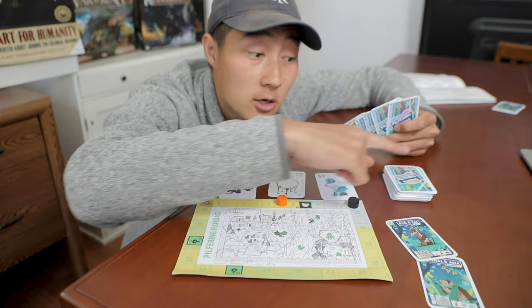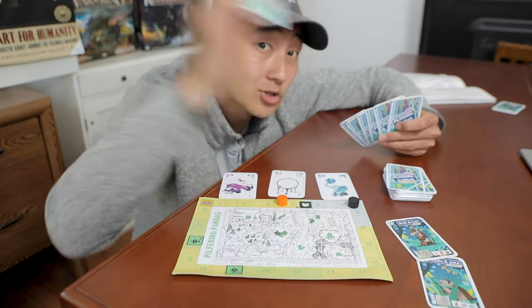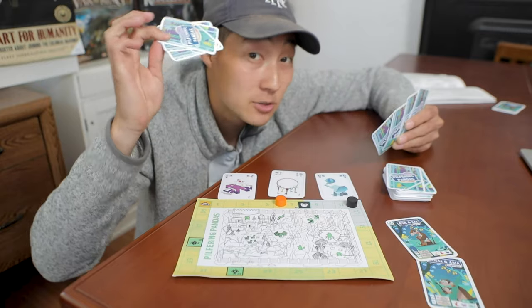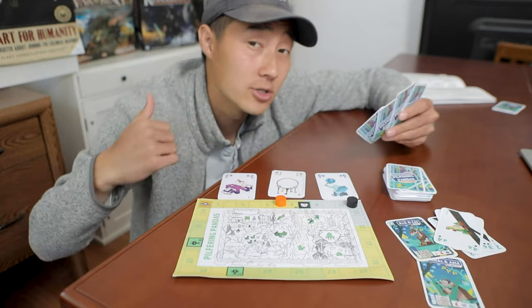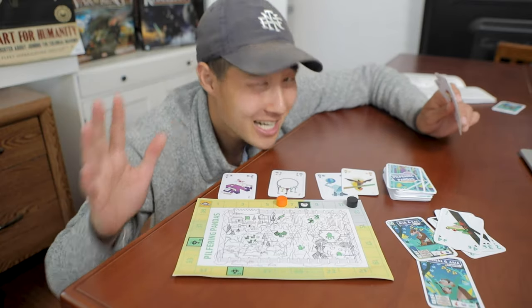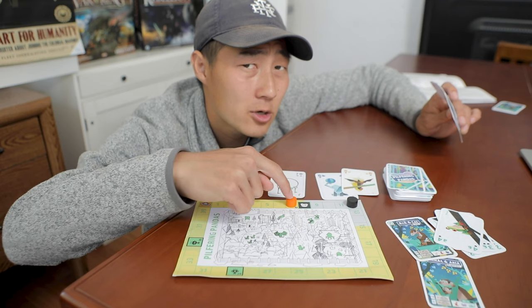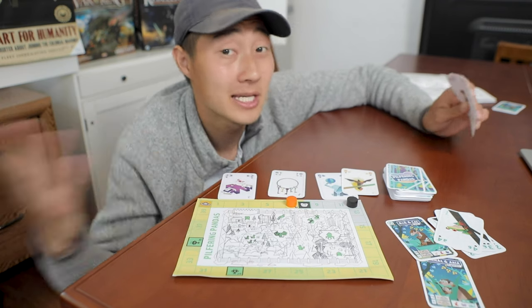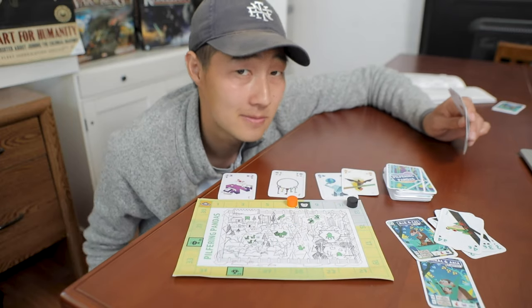On your turn, you will draw a card from the deck or from this communal hand called the hideout. Then you can play as many cards as you want, and then discard a card to the hideout to end your turn. But you gotta hurry, because after everyone's turn, the zookeeper gets one step closer to catching us pandas. That's the barebones of this game — basically play as many sets as you can before the zookeeper catches up to you.